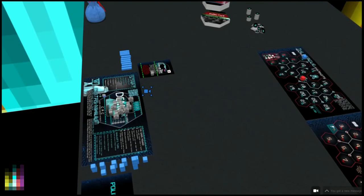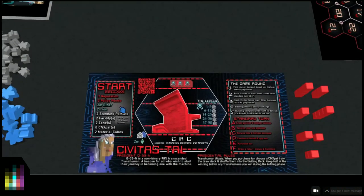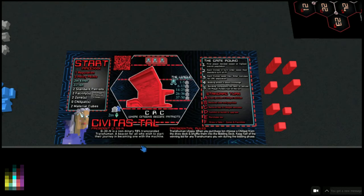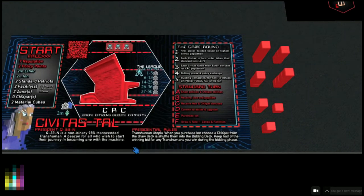Let's go have a look over at Civitas Tau, our rival. Civitas Tau starts with seven reputation, two policy points, two ether, two ion, two Standard Patriots - this is the standard setup for President Q33N, the non-binary 28% transcended transhuman, a beacon for all who wish to start their journey in becoming one with the machine. This is a transhuman utopia. When this player purchases ion, they may choose a CNX pack from the draw deck and shuffle them into the bidding deck.